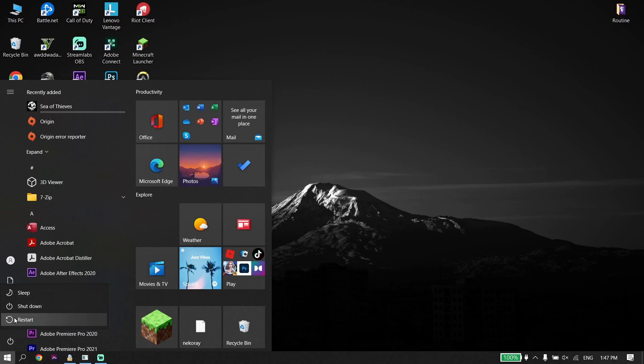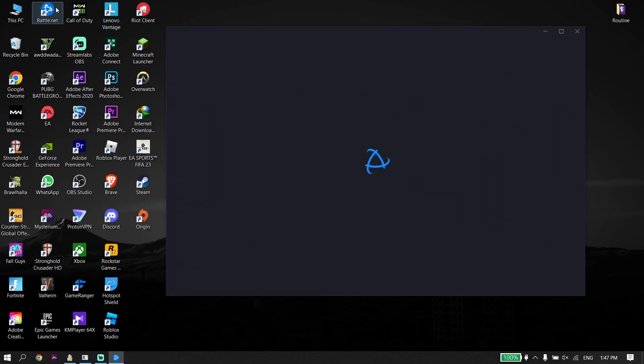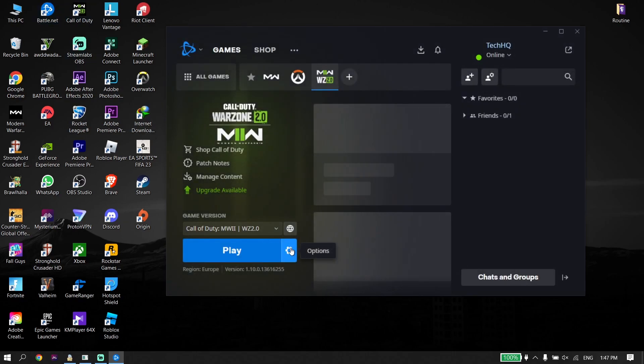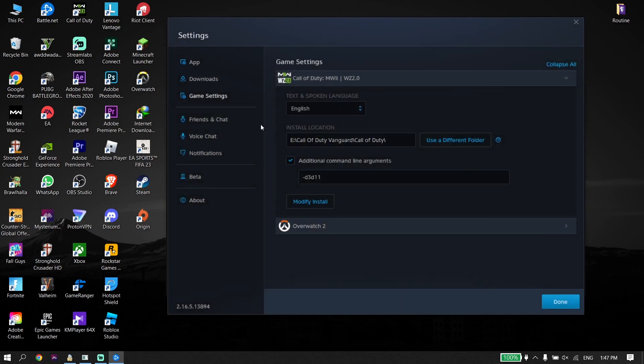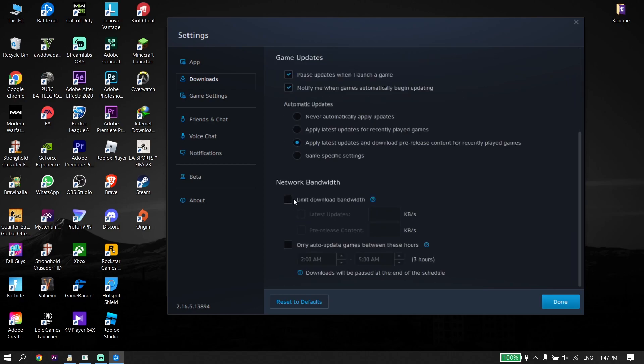If all of those solutions didn't work, open up Battle.net. Click on Options, then click on Game Settings, then go ahead and click on Downloads. Then click on 'Limit Download Bandwidth', click on 'Latest Updates', and type 500 kilobytes per second in the field. Then go down and click Done.